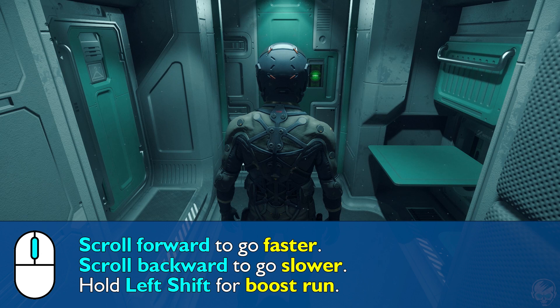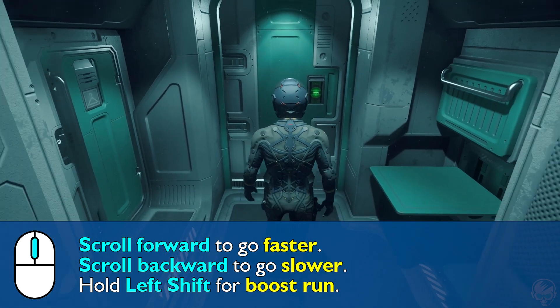In Star Citizen, as well as a few other games, you can control your overall movement speed with your mouse's scroll wheel. If you scroll backwards you move slower, which is the default setting.